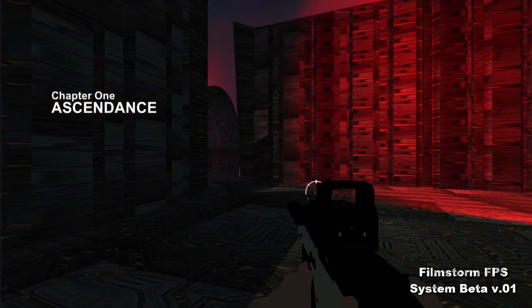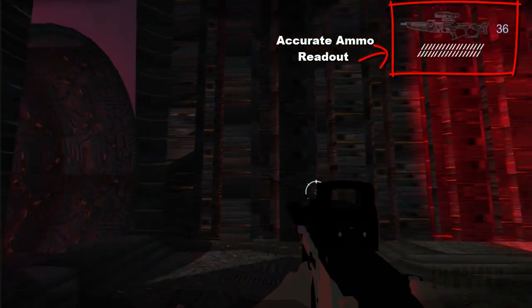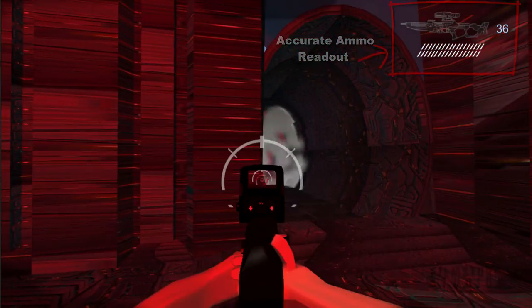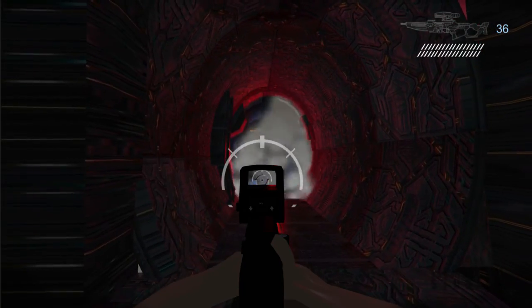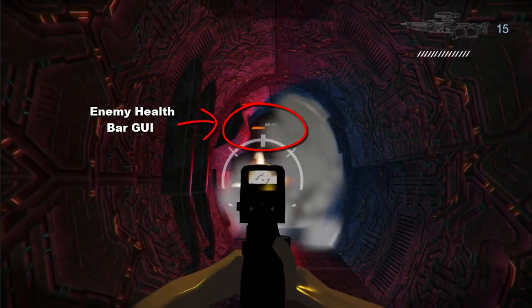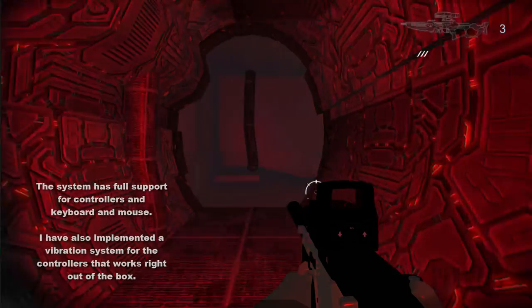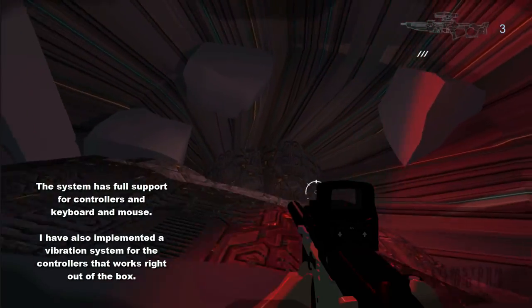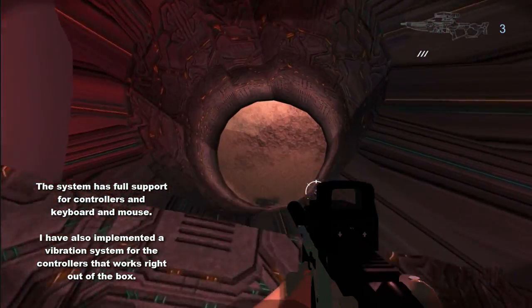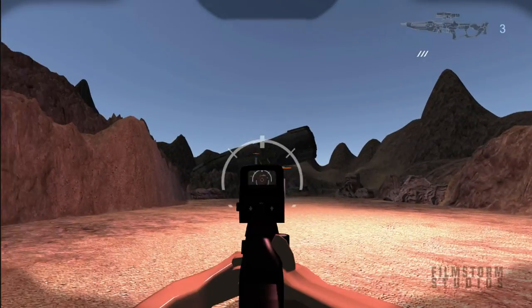Welcome to my new FilmStorm FPS system, and this is the beta version. I've been working on this for quite a while, and it's created inside Unity 3D using Playmaker, which has proved a lot of time saving and has allowed me to really code this nice and simple, and allow you, when you get the package, to be able to put your own characters in, put your own models in, and it should all pretty much work right out of the box.